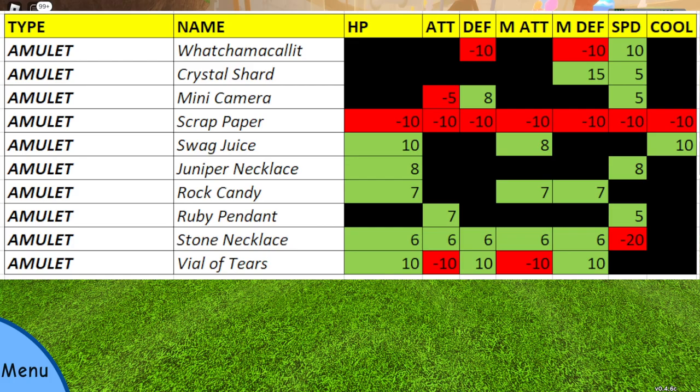Anything in red is negative and green is positive. Watchamacallit drops your defense and magical defense but gives 10 speed. Crystal Shard gives 15 magical defense and 5 speed. Mini Camera gives minus 5 attack, 8 defense, and 5 speed. Scrap Paper is minus 10 across all stats. Swag Juice gives 10 HP, 8 magical attack, and 10 coolness. Juniper Necklace gives 8 HP and 8 speed. Rock Candy gives 7 across HP, magical attack, and magical defense. Ruby Pendant gives 7 attack and 5 speed. Stone Necklace gives 6 across HP, attack, defense, magical attack, magical defense, and minus 20 speed. Vial of Tears gives 10 on HP, defense, magical defense, and minus 10 on attack and magical attack.